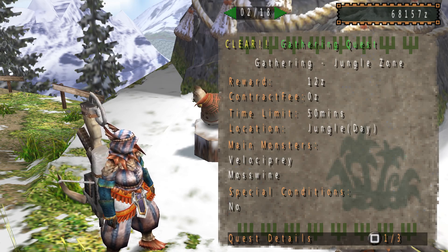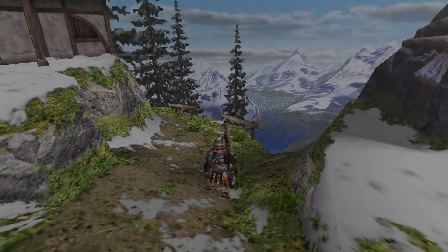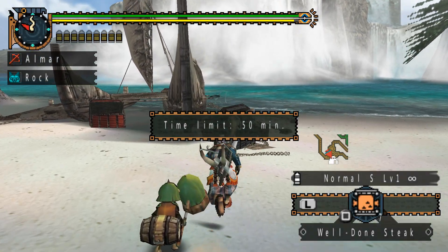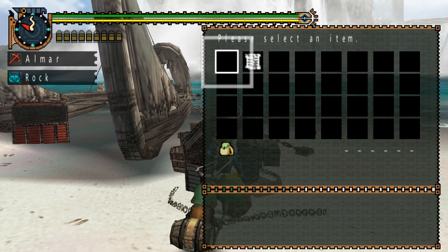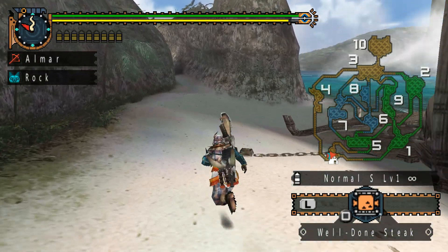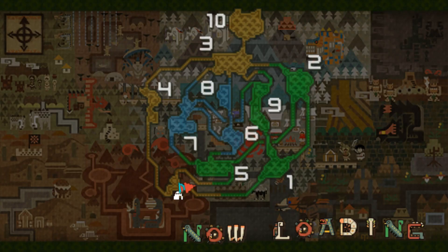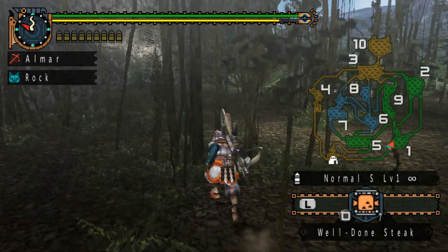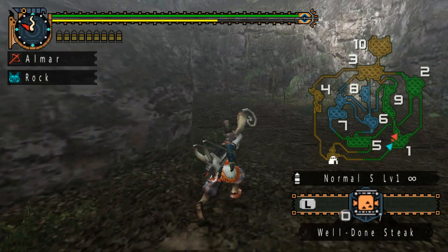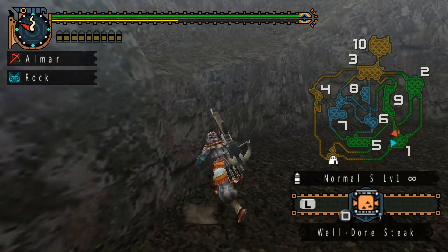Hey everyone, I'm Almar of almarsguides.com and in this video I'm going to be talking about gathering — essentially a gunner-specific gathering run through the jungle. The jungle is actually a good biome for farming bones. It probably has the best early game bone locations, and you need bones in the early game too, so it's one of the best early game locations to gather all of these bones.